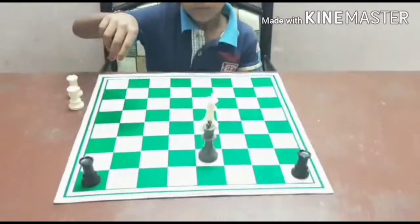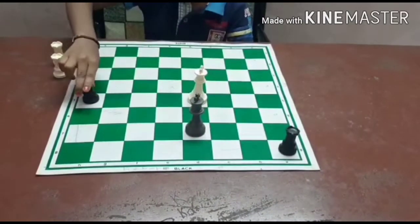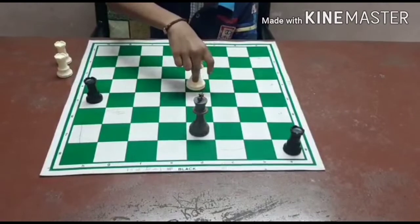Position 2 — Black to play. In this position, Black plays Rook H5 check, controlling the 5th rank. King moves to D4.